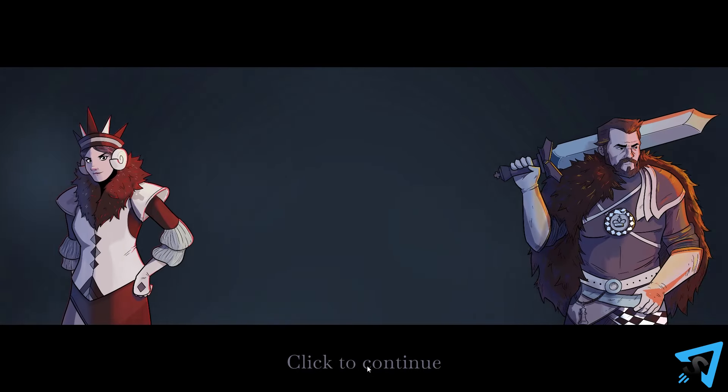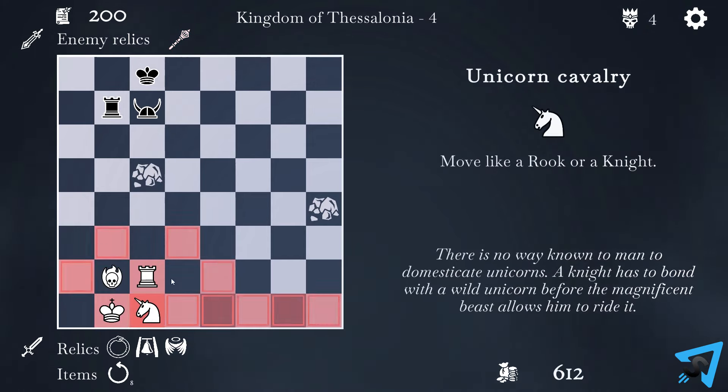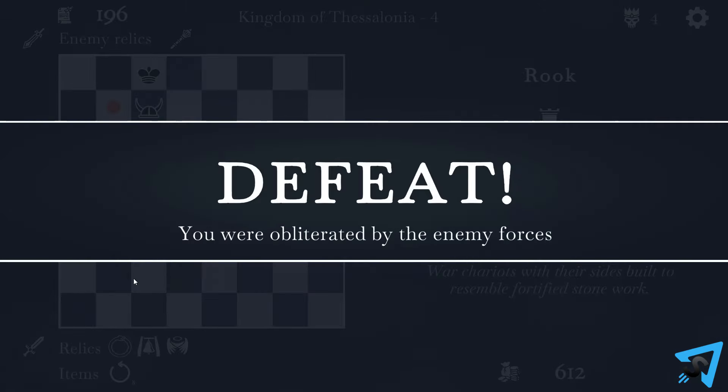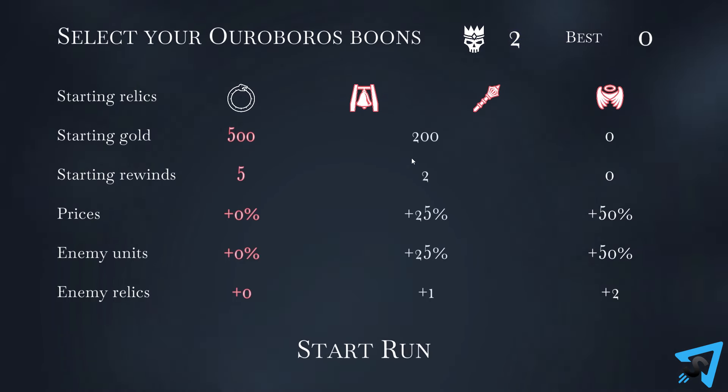There is no draw by move repetition or turn limit. If kings are the only pieces left on the board, or the AI decides that it is losing, it will offer you a draw. If you accept it, the level will end and you will not gain any gold or reward. If it is a boss's battle, then the level is replayed.